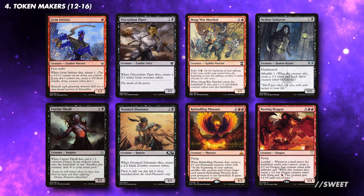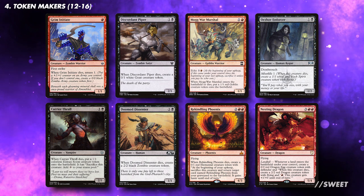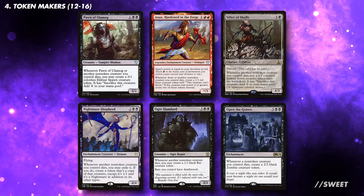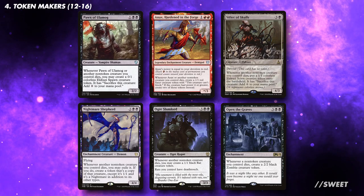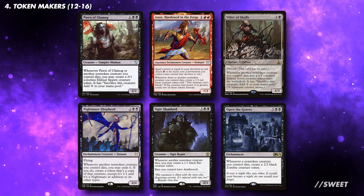We want to run some token generating effects in the deck. We want to make sure we have plenty of things that can die to buff Jury. The tokens can be made either when they come into play or when they die. These effects will make a ton of creatures when the previous lot die. You want between 12 and 16 of both groups in this deck, but make sure you play more low drops than high drops so you can curve out nicely.